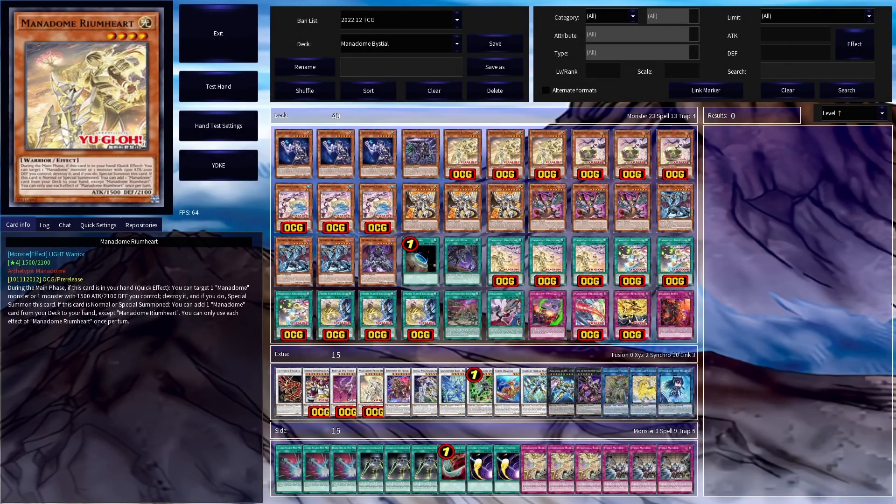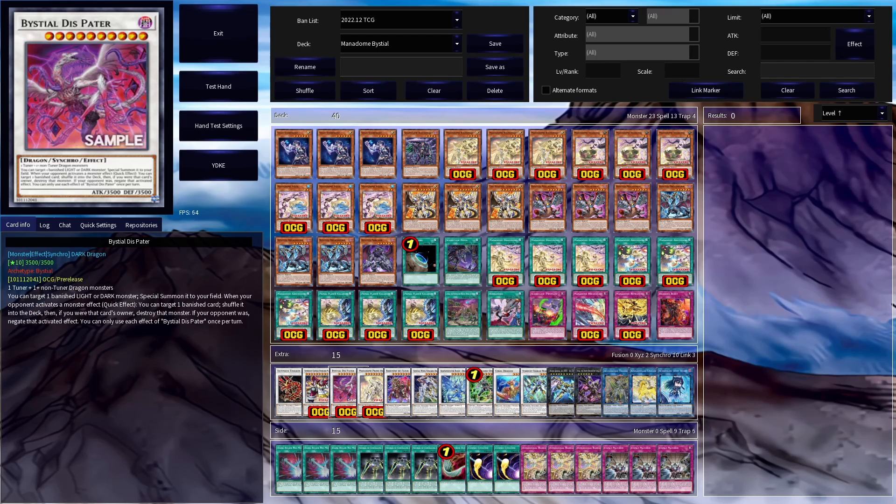Manadome is a pretty recently revealed synchro archetype that was very impressive. It can make some very strong synchro end boards and is not too bad at going second, being able to play through quite a few interruptions. However, it has some pretty big issues, namely very poor comeback ability if its board is broken, and not being able to run too many out-of-archetype cards like hand traps. However, a just-revealed synchro monster, Bestial Dispater, might be the last puzzle piece the deck needed to really become something special.